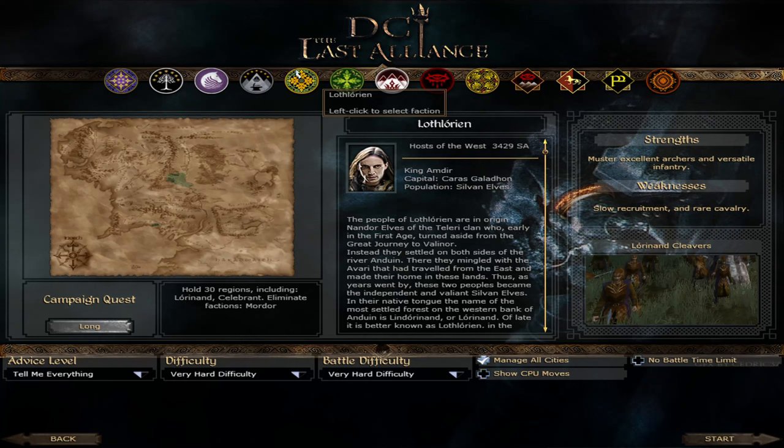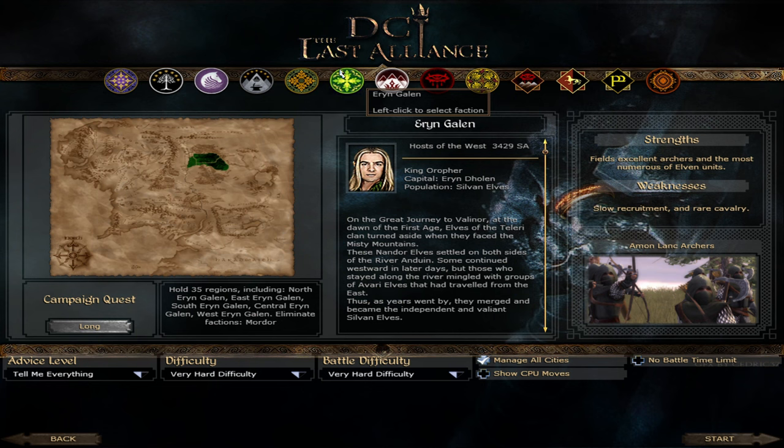The other 2 elven factions are Lothlorien, led by King Amdir, and Ehringalan, ruled by Orifur, who is Thrandeval's father from the Hobbit films.